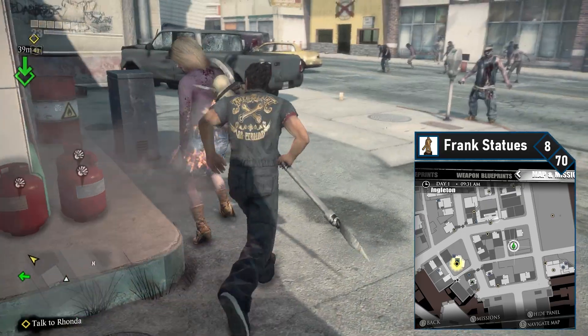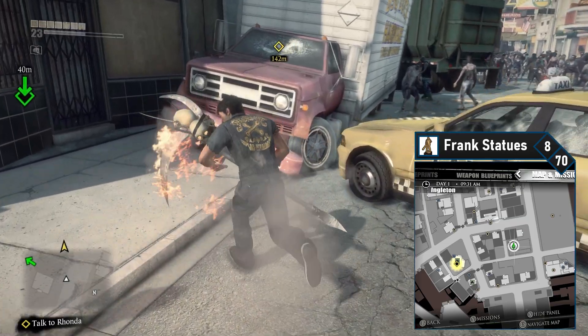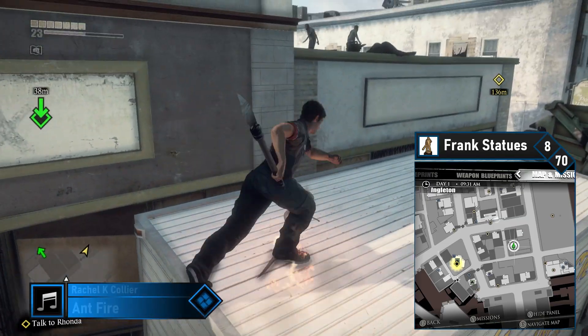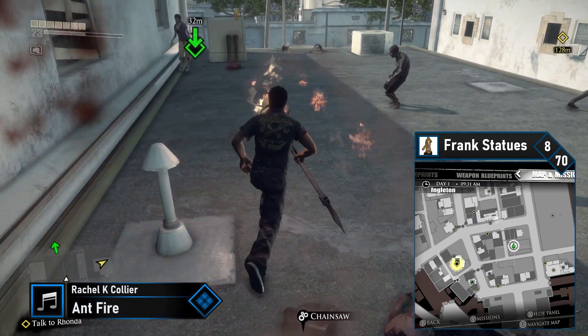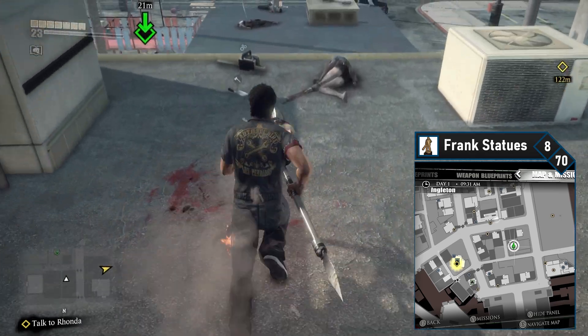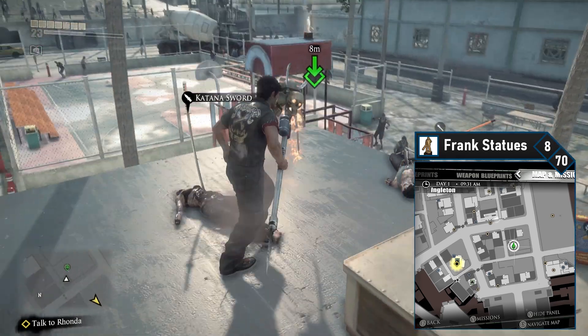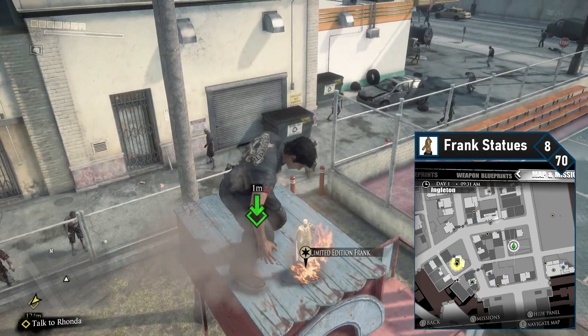Frank number eight is on the playground, almost directly north of Happy Good Mart. It is a little bit tricky to get to. Head to the street north of the playground and look for the Big Buck Hardware Truck. Climb onto the hood and then jump onto the roof of the truck, then use this to jump onto the nearby roof. Sprint and jump across to the next roof. Align yourself to the roof of the slide and sprint and jump across to pick up Frank number eight.